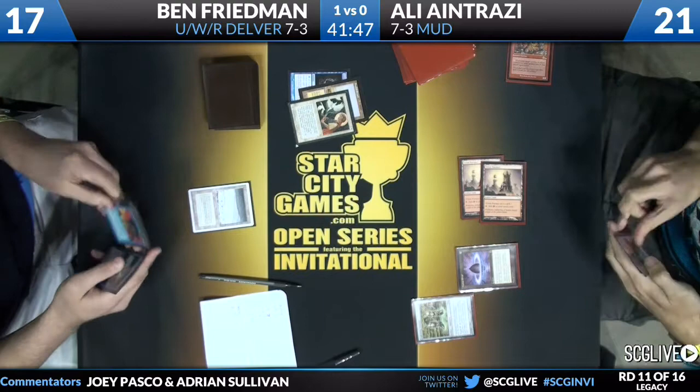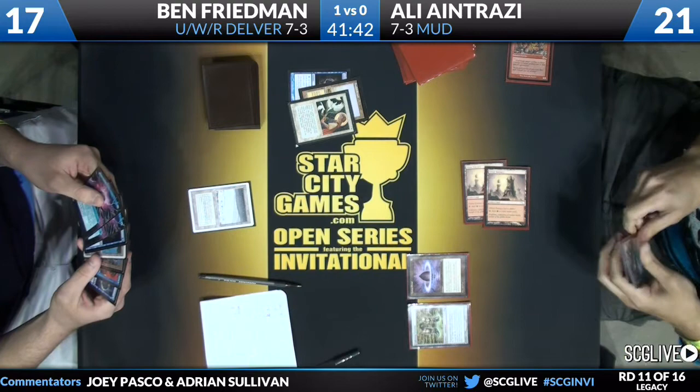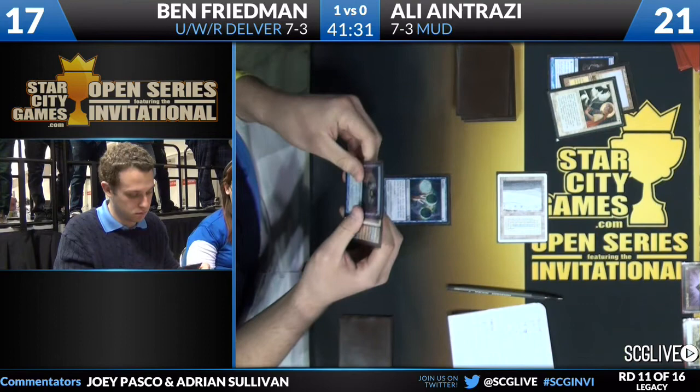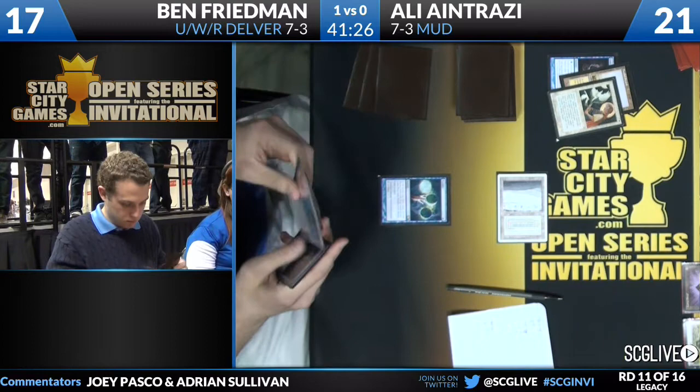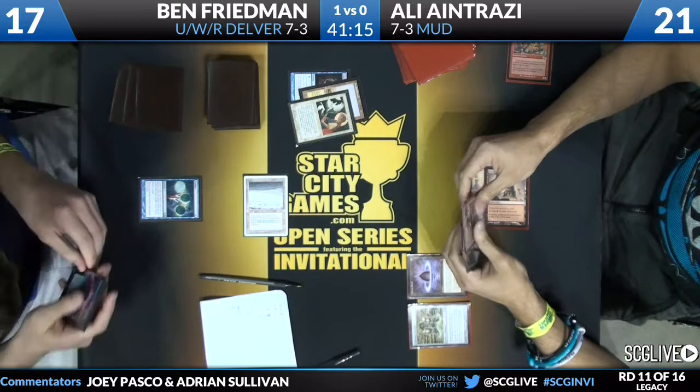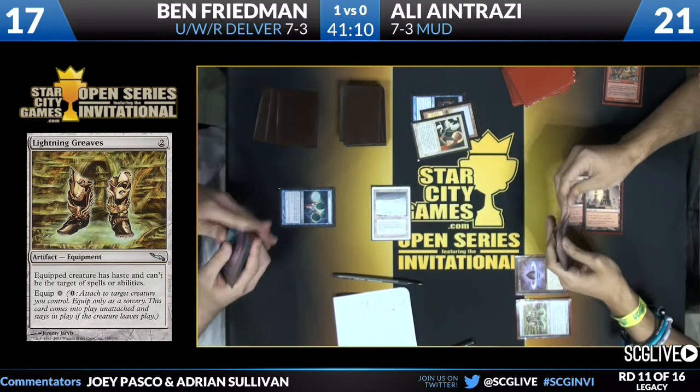Ben untaps, draws a Ponder off the top — has a couple of Brainstorms, a Ponder, a Force of Will, a couple of lands, and a Gitaxian Probe. Lightning Greaves is an incredibly scary card for the MUD deck — so many creatures do ridiculous things. A Forgemaster with a Greaves usually means your opponent is dead. Being able to threaten haste on these monsters is very scary. One thing that's interesting is I don't see a Blightsteel Colossus for him to get the instant kill — he does have the Sundering Titan, however.